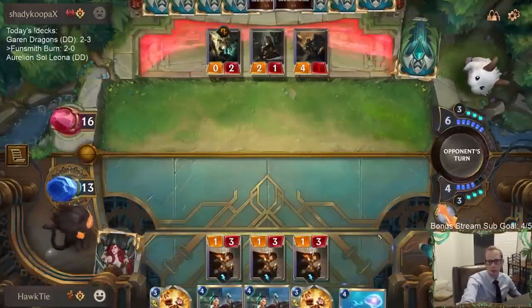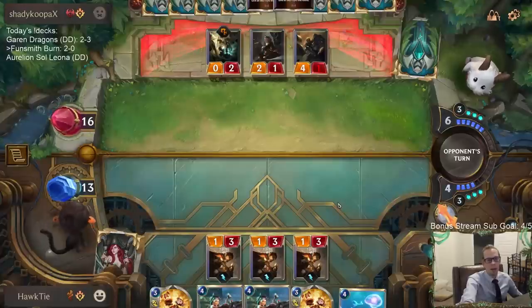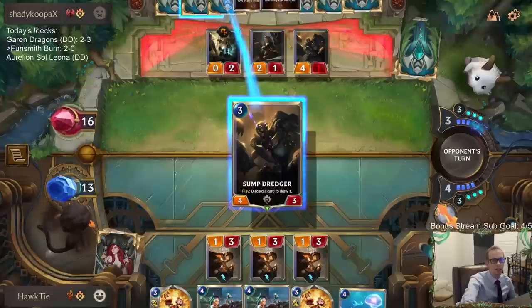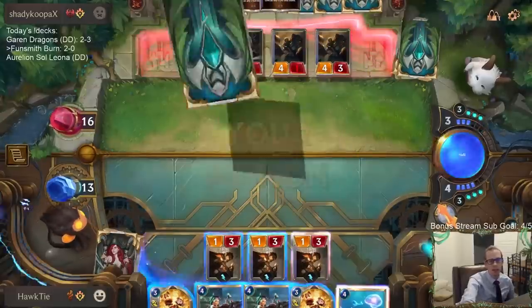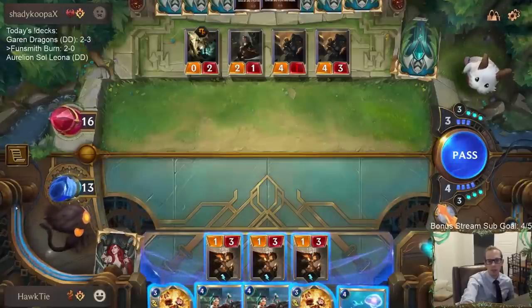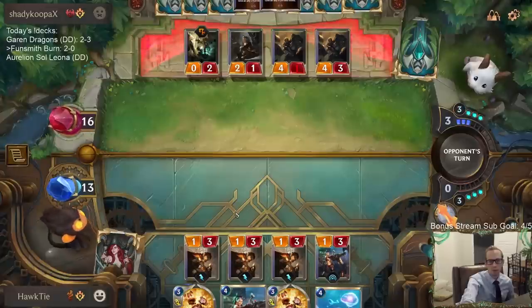First big mission — Boom Crew. Fun Smith with Rex is pretty sweet. Right before they changed Fun Smith to four mana we played a deck called Siren Fun Smith, going bigger with Siren Rex and Dreadway — that was a pretty cool combination. Please don't kill my Fun Smith.